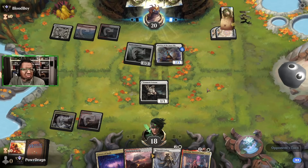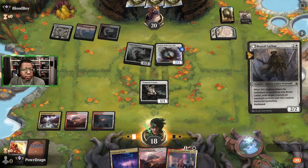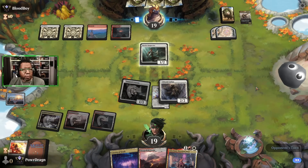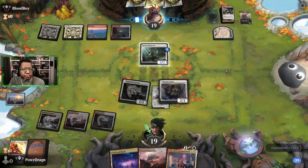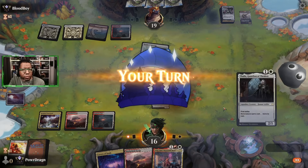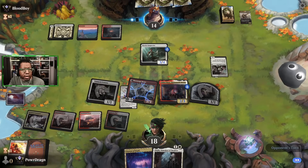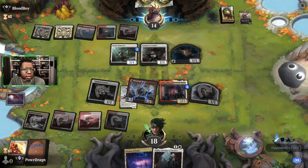We had a crap hand but this is at least somewhat coming together. We got a Sundown Pass — get rid of the Warden, gain a life, get in for one, that's nice. They're going to pump an inspector — but there's a Sanguine Evangelist on top, that's real. We're not blocking. They didn't cast anything, so we get bonus damage, great. If we can find something with Thalia next turn we could play two things, then steal their stuff — that'd be even better.